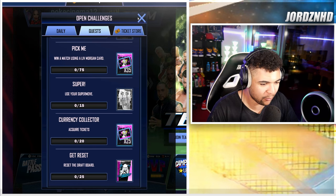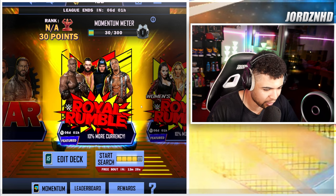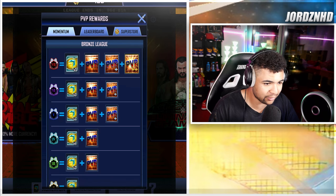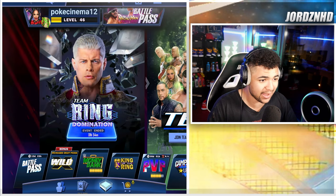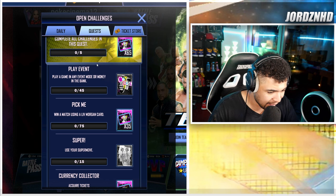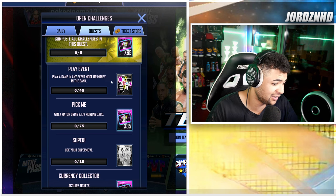Win a match using the Liv Morgan card 75 times — that is so easy. Go to female PvP for a Royal Rumble, change your whole deck to As, put as many Liv Morgan cards in as you can, and use them. That counts as one match per game. Then play a game in any event mode or Money in the Bank 45 times, which is fairly easy to do.